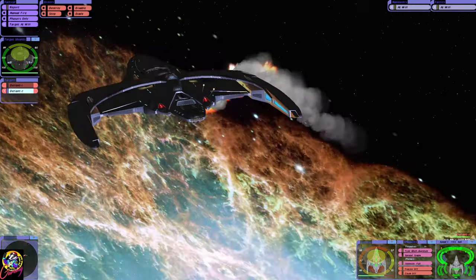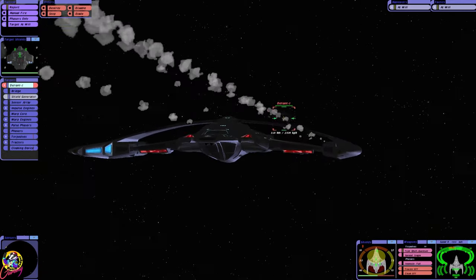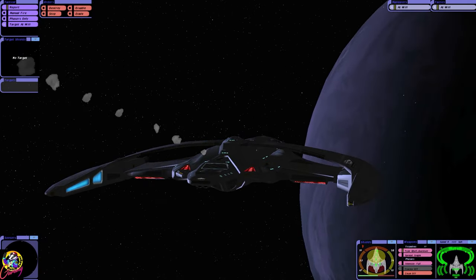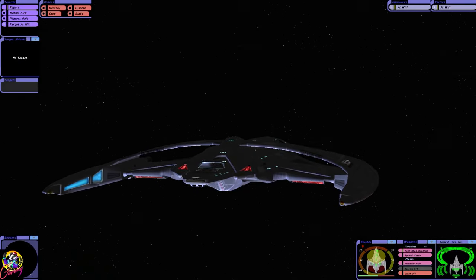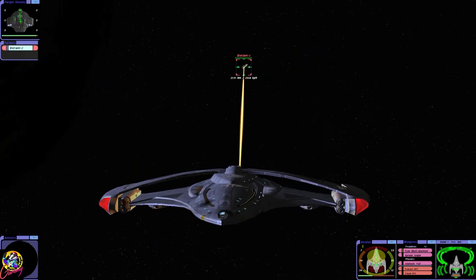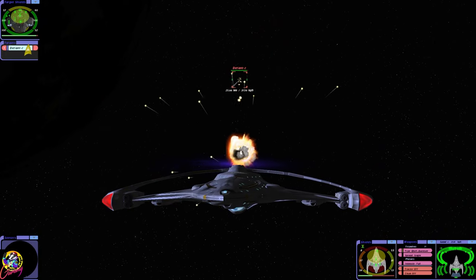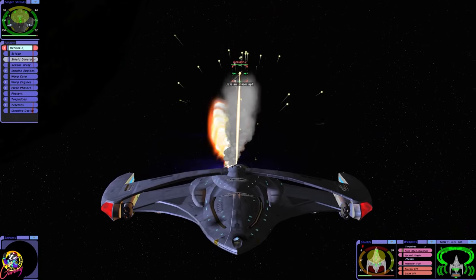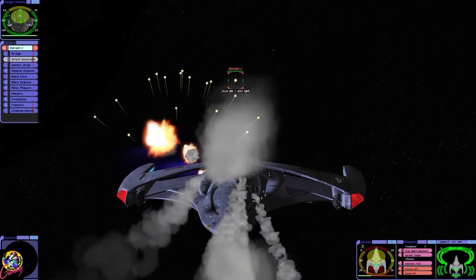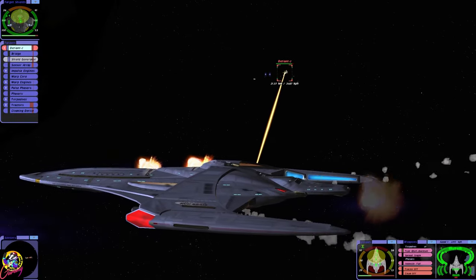There we go — one Defiant down! Let's try going for the shield generator. Our hull is at about 60%, and the giant hull in the ship as well. We've annoyed the Defiant. That's not good. Never annoy the Defiant.